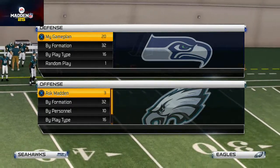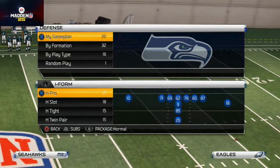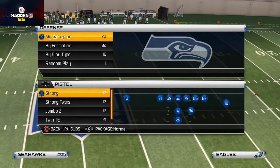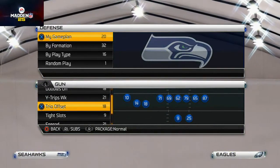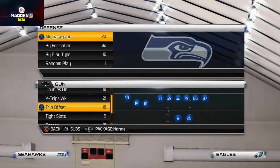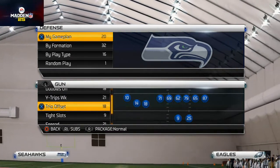Welcome to today's video. We're talking about how to beat man-to-man coverage. We're using the Philadelphia Eagles team this week but we're actually using the Seattle Seahawks offensive playbook. Today we're focusing specifically on beating man-to-man and cover two defenses — typically you'll face two-men-under stuff like that.